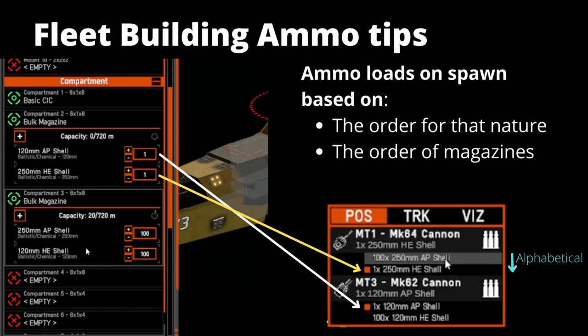When in-game and looking at your weapons, HE and AP will be listed alphabetically — AP first, then HE. Look for the orange square; that's going to tell you what's currently loaded.